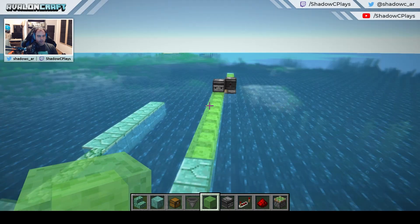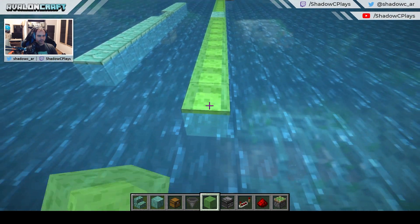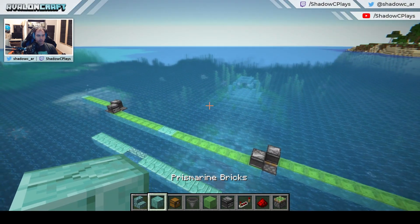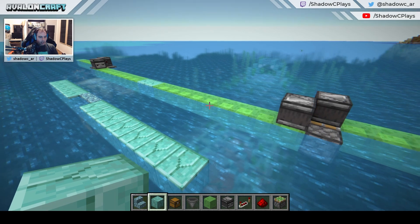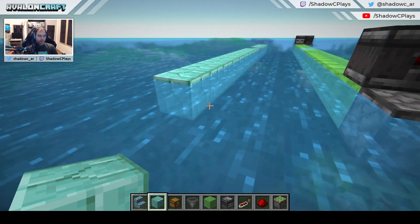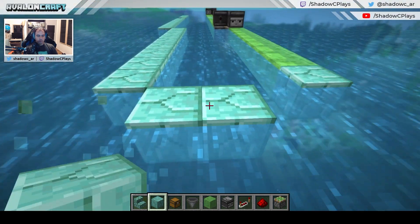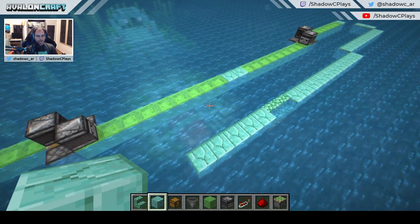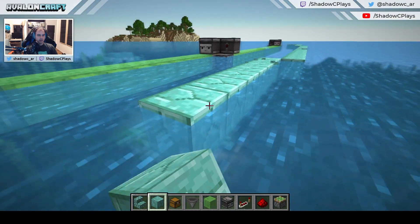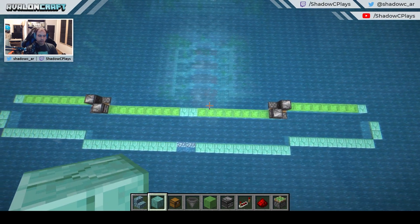We're going to build the other flying machine going the other way — it's pretty much the same thing. Now we have the two flying machines side by side, and we can use this to measure the structure we need to do on this side. Then we're going to bring the flying machine to the other side and complete the other part of the farm. You align with the placement of the sticky piston here, then you go one in and two blocks to the front on each side.